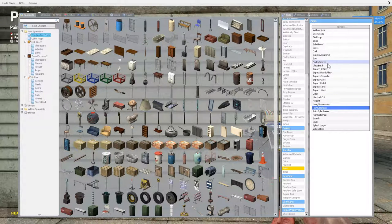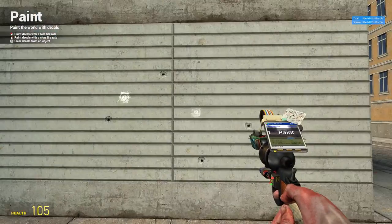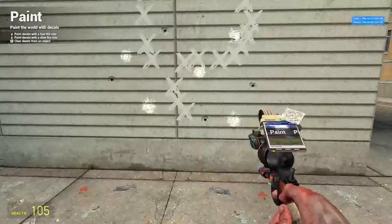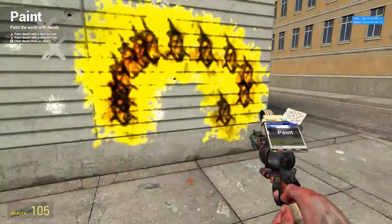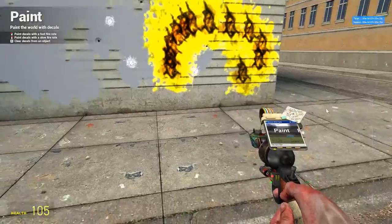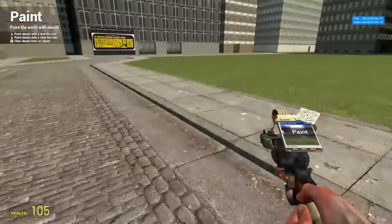The paint tool has all these different types of textures — is there a bullet one? Anyway, there's a ton of different types of textures and you can pretty much draw with it.